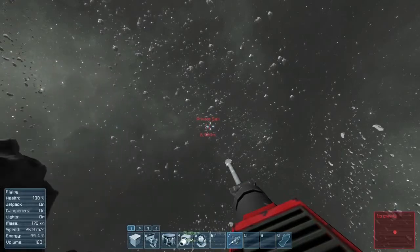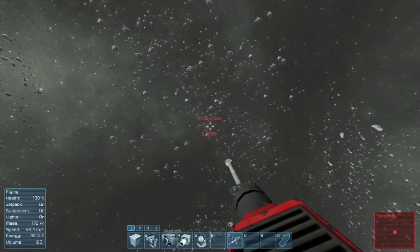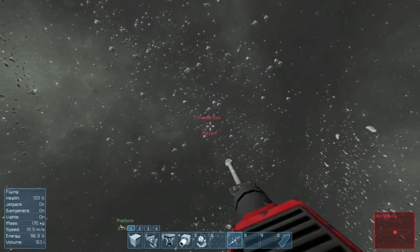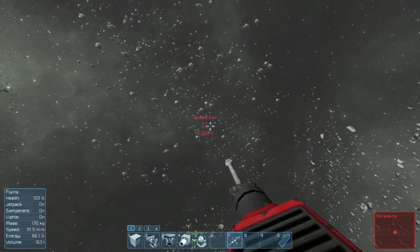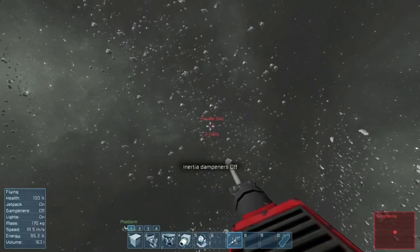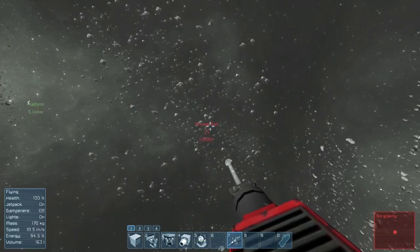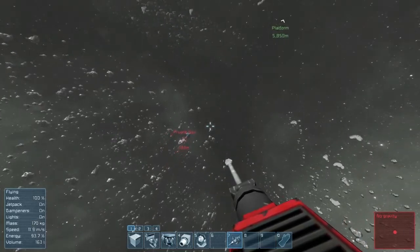I am quite surprised that this thing already dropped — I thought they were going to be coming a lot later in the game process, but I guess it is just all random. I really hope they have the materials so we can start building our own little ship to mine, because when we have a mining ship it is going to be so incredibly much easier for us to mine. I will just take the damper off so we are flying out into space. Seems like that thing could be a miner ship — probably not anything special. It is actually flying, which is surprising.